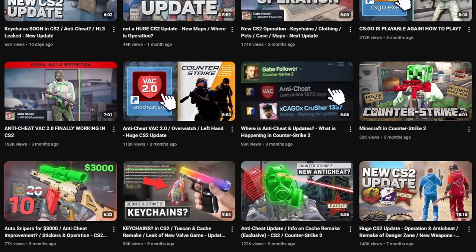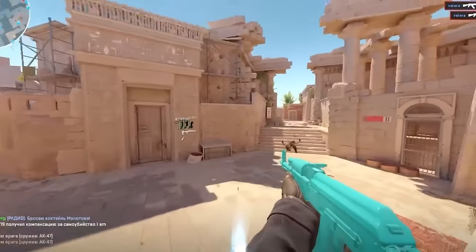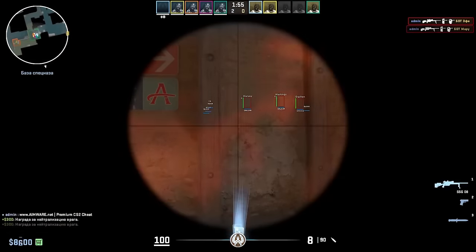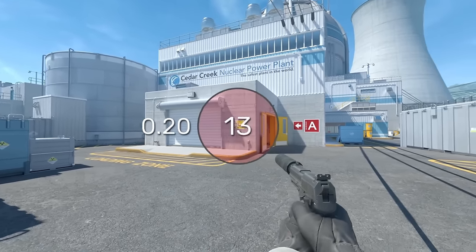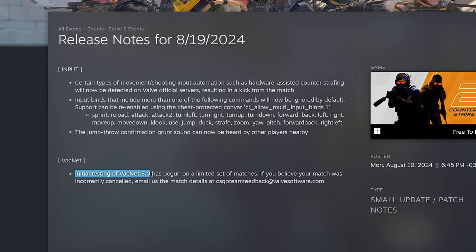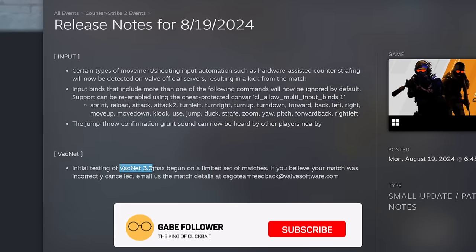Over the last year we have constantly seen small leaks of new anti-cheat systems for Counter Strike 2. In most cases they just fixed certain cheat functions, but sometimes there were hints of the development for a completely new protective layer. And today the developers announced the start of testing for the new VACnet 3.0 anti-cheat, based on a limited dataset of matches.